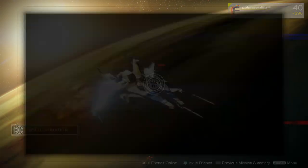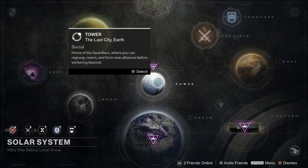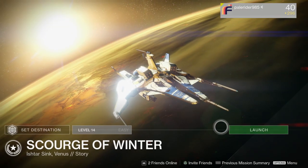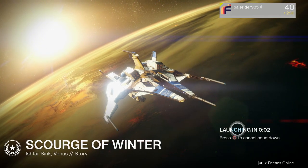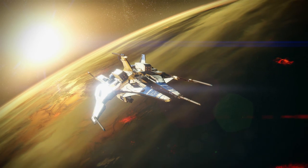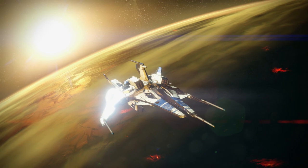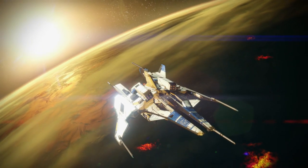As you can see here, I went back to orbit — I did not kill him, I left him alive, I died and went outside of his room. Now I'm going to load back into Scourge of Winter on Venus and show you that when you get back in there, it's going to drop you right back outside the boss's room.